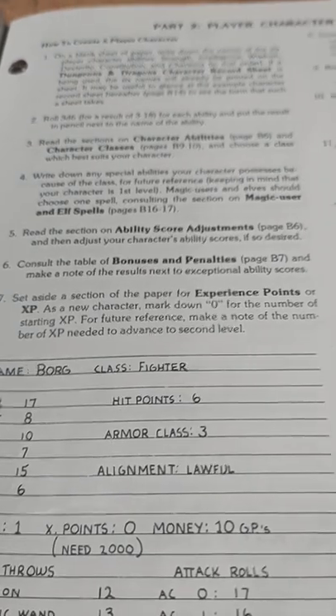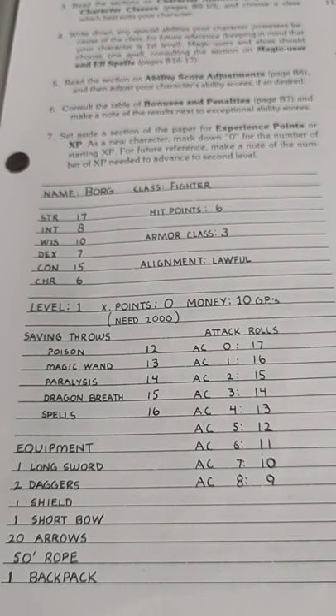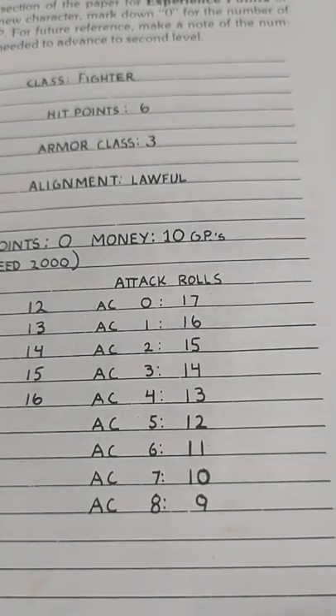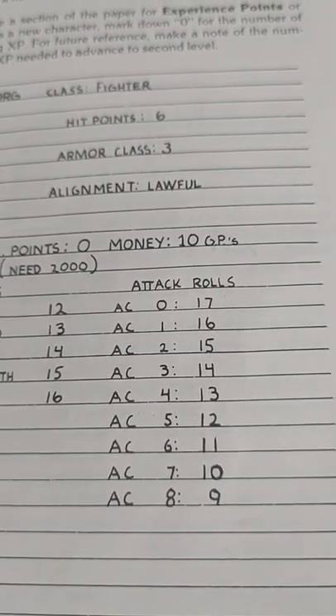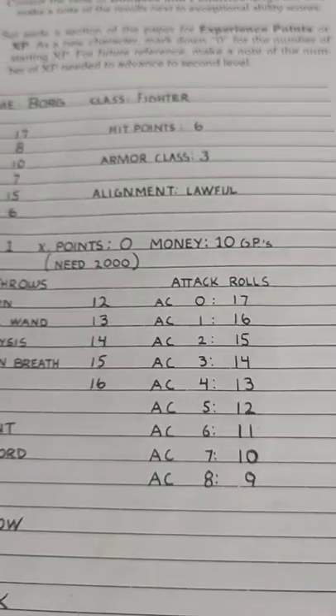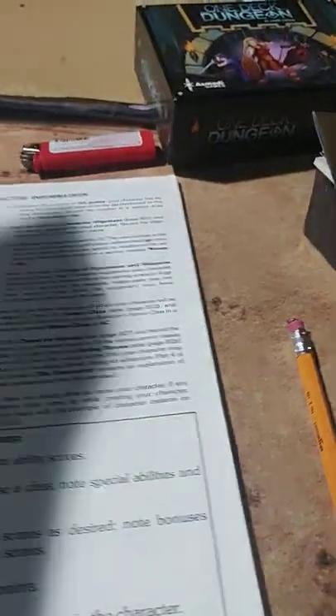Then we'd put our alignment and our attack rolls. The attack roll chart shows you: if an enemy is Armor Class 4, for example, you look under AC4 on the chart and we would need a 13 to hit them. It's quite straightforward — you have the chart right in front of you, you don't need to refer to anything. If the enemy is AC 3, you'd look at your sheet and go, 'I need a 12 to hit them,' or whatever it is.